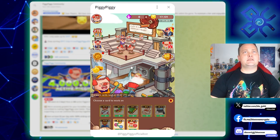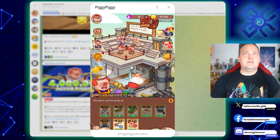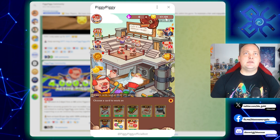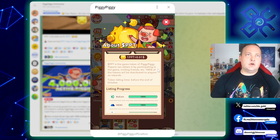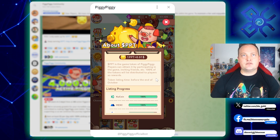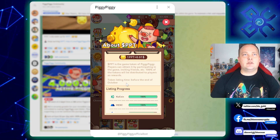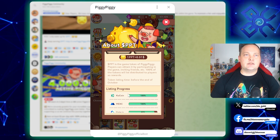When you first log in it seems like there's a lot going on, but it's actually pretty straightforward. You've got your balance up here, which is what you're actually earning — PPT every single day. They talk about how it's the game token and you can obtain it by participating in the game, inviting friends, etc. 100% of the tokens will be distributed to players as rewards, and there's a token listing time before the end of October with a progress bar showing the listing progress.